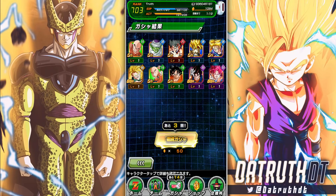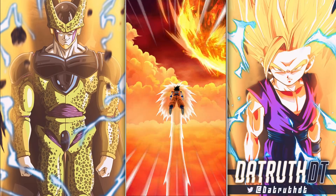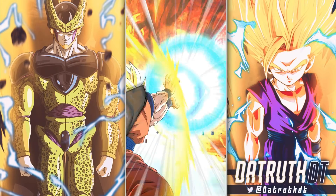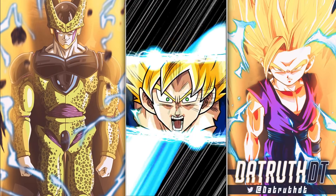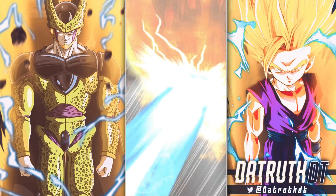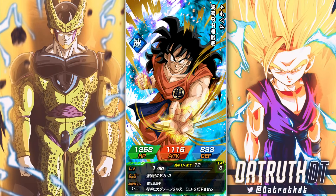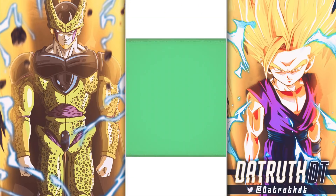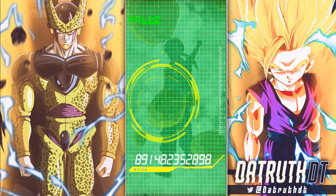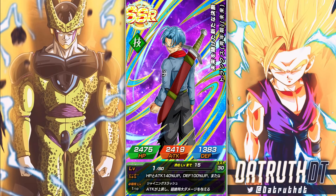We're pulling a lot more unfeatured SSRs than featured — that's a bit of an issue. We're getting animations but I want featured units. The only thing unfeatured off the banner that I even want is GoWasu, who has to be on this banner — I could use one copy of him.